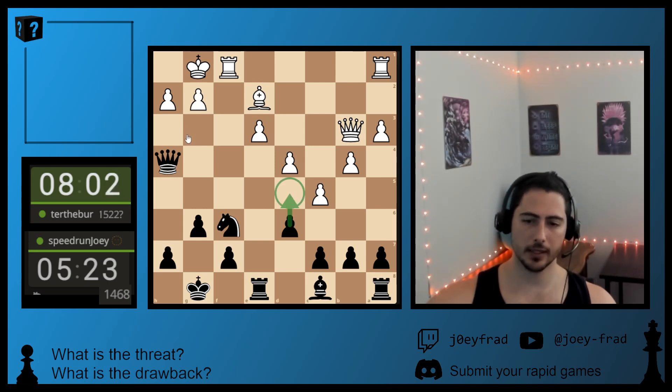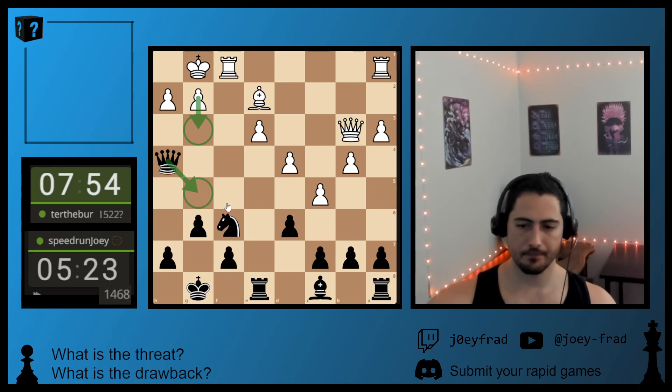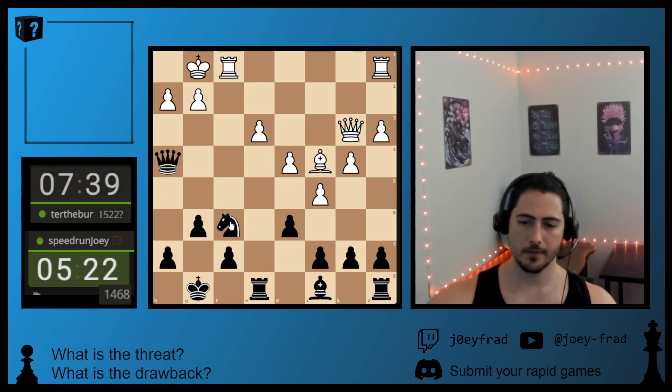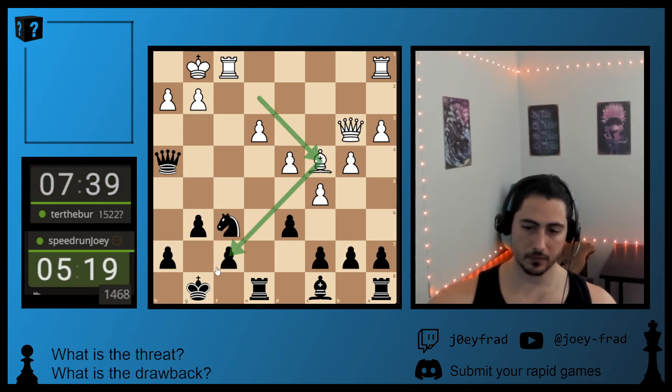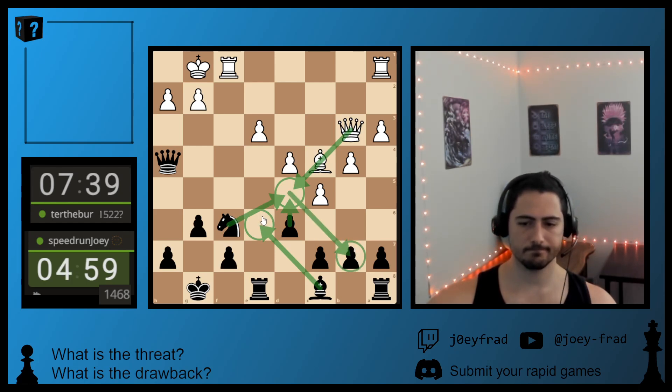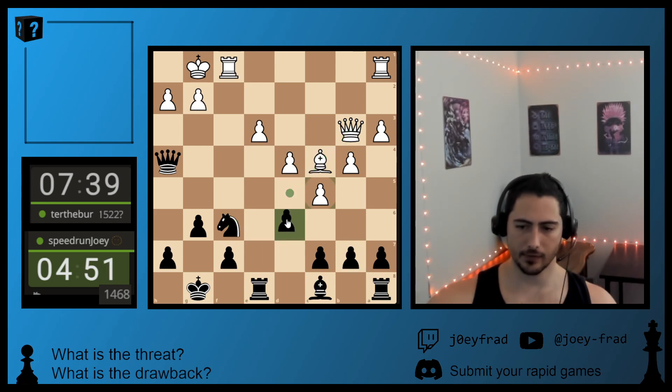But if he kicks my Queen trying to get it away from the Knight connection, I have to go here. Can he kick it further? I don't really see how other than H4, which loses. Then King G7 always supports the dark squares, but I may not have time to play that. He goes Bishop C4, really trying to blast my light squares. But I'm pretty sure this doesn't work, because I can go D5 and shut that down.